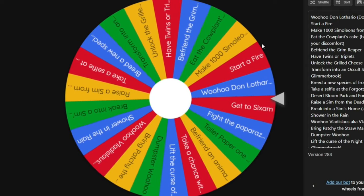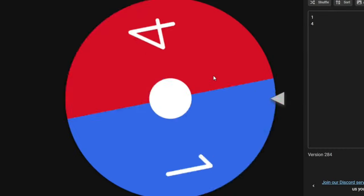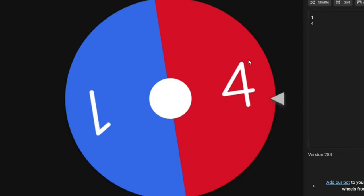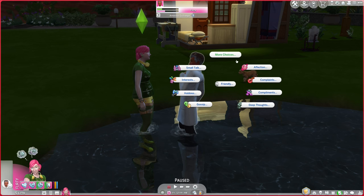Maybe we'll have our first kiss and then figure out what quest we have to do for the next day — it's now Friday. We spin the wheel. We have to get to Sixam — this is not going to be doable even if we get four days. At least if we get married we'll have a chance to buy the rocket ship. Four days — that might be possible but still probably not. You have to get your rocket science skill to level 10 to make a wormhole.